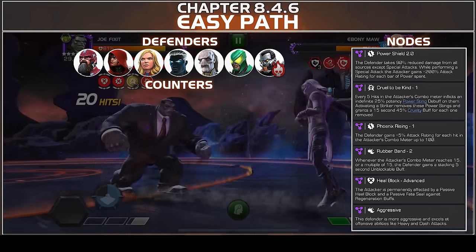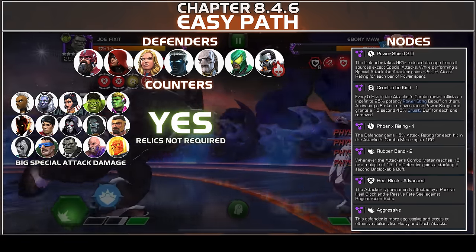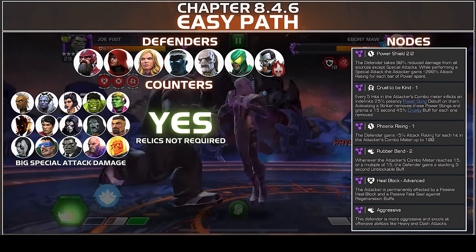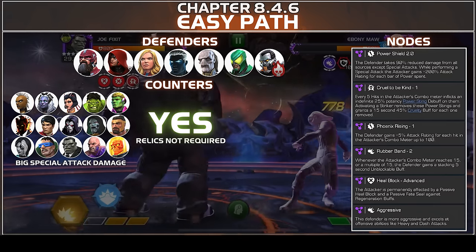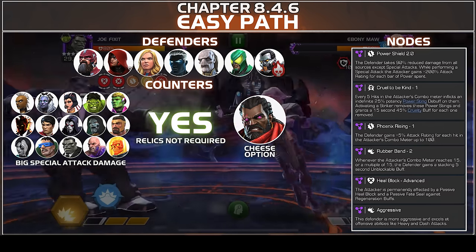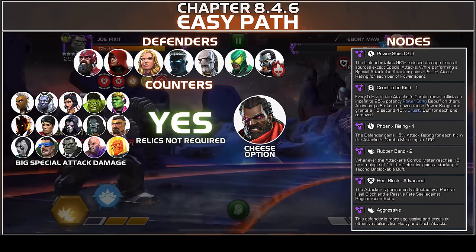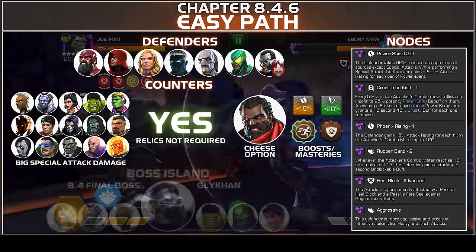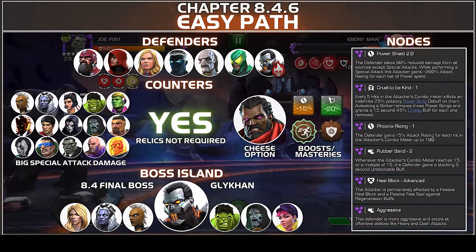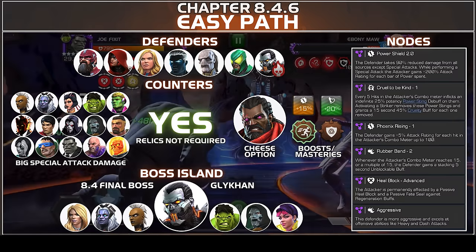The nodes also include Heal Block and Aggressive. This path is all about bringing champions that can do a lot of big special attack damage. My personal favorites are Mutant Champions — your Storms, Domino, Sunspot, and Bishop. Bishop is actually a cheese option for this path: he can keep the power with him, build up to 40 prowess, throw an SP2, and do kills in one hit. The boosts and masteries remain the same. For the boss island we have Goliath Khan — options ranging from Emma Frost, both Storms, Hulk, Doom, and Jubilee.